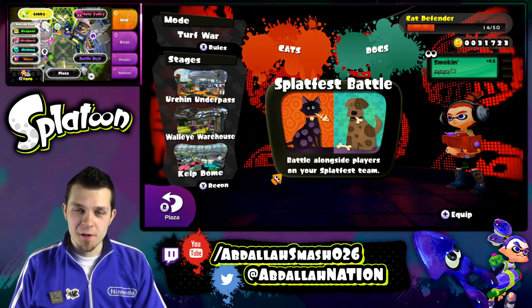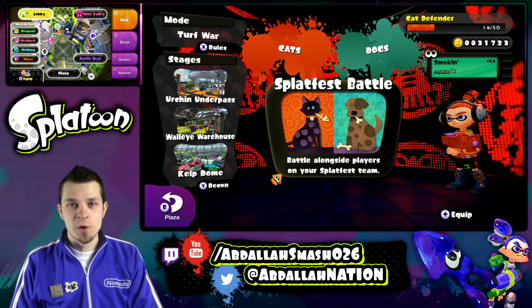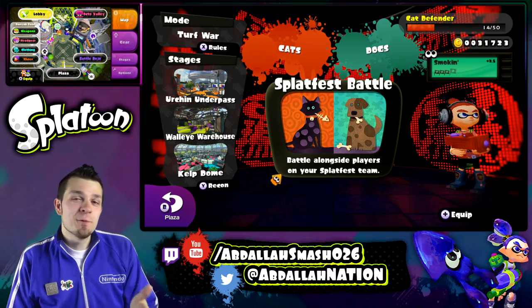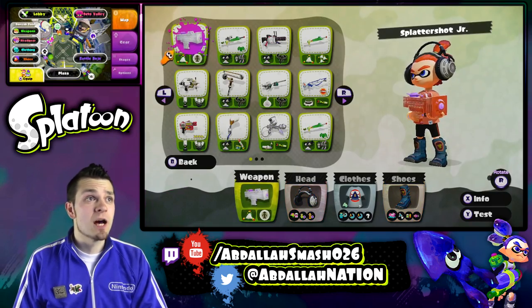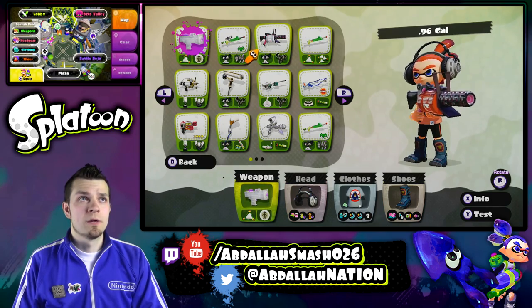Welcome back everyone, it's Abdali here with another exciting episode of Splatfest in the game Splatoon for Nintendo Wii U. We're continuing to represent Team Cat and see what kind of ranks we can actually get. In the previous episodes I was using Splattershot Jr., but now I'm going to switch it up. We're going to go with my other favorite weapon, which is the .92 or .96.